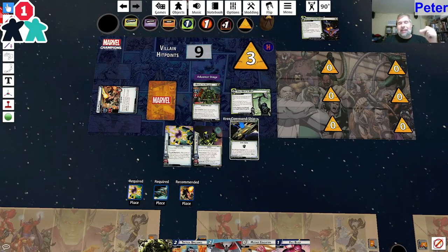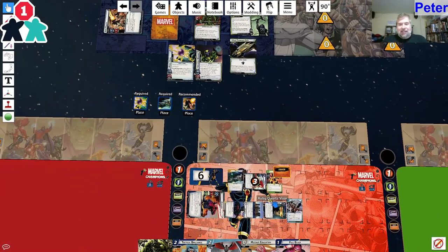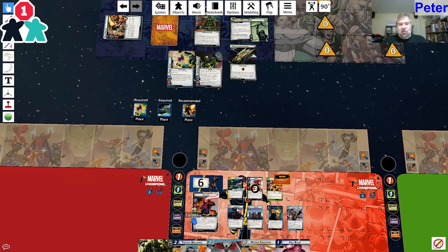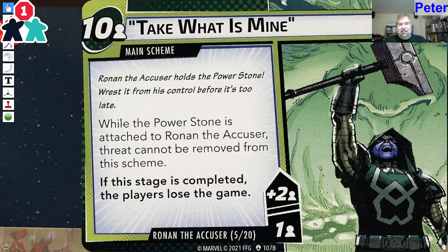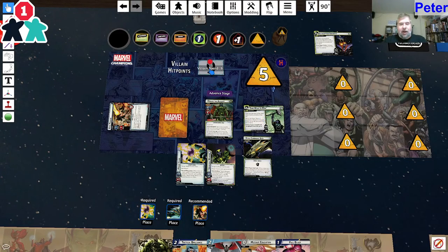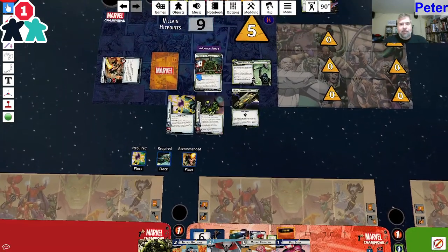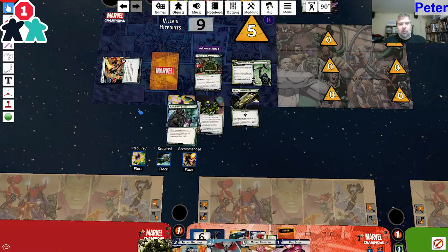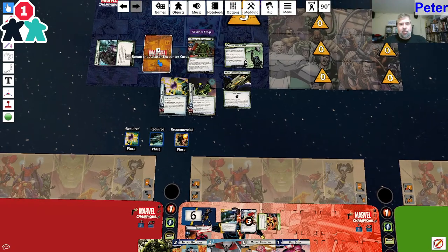Ronan the Accuser - I accuse you of going down. We're going to add two here - which is not great because at ten we lose. Ronan is going to attack me. I'm going to defend with Armor. He doesn't have piercing or overkill. He only gets one boost card - discard an upgrade or support you control. Tough is gone. That's gone. Draw two cards.